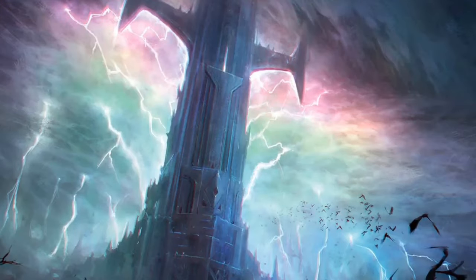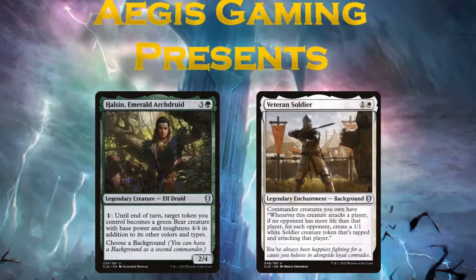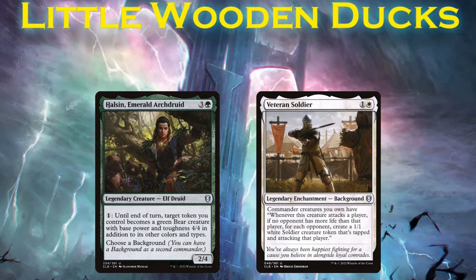Welcome back to today's build. I'll be your guide to this wonderful game we all love. Let's get started. Today's deck might just convince you to destroy enemy food tokens. His name is Halsund Emerald Archdruid, and this is Little Wooden Ducks.